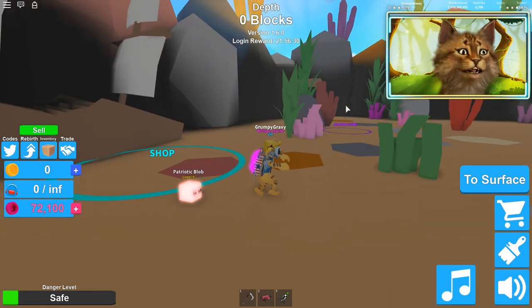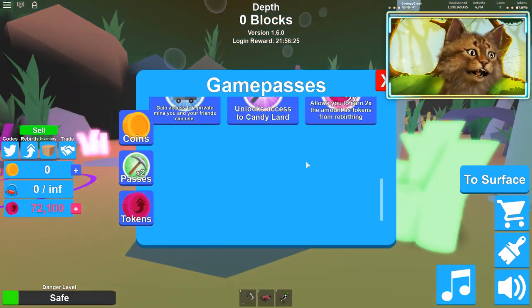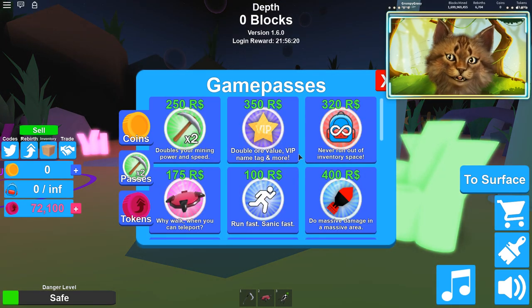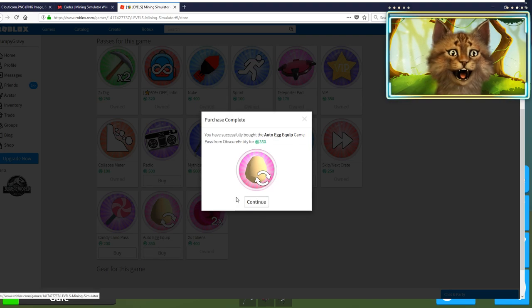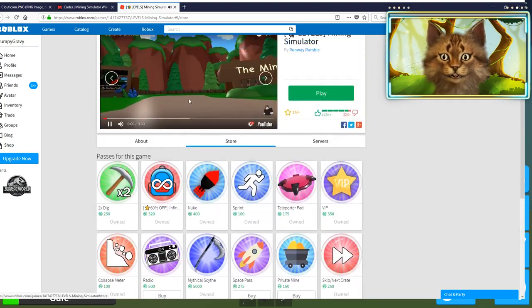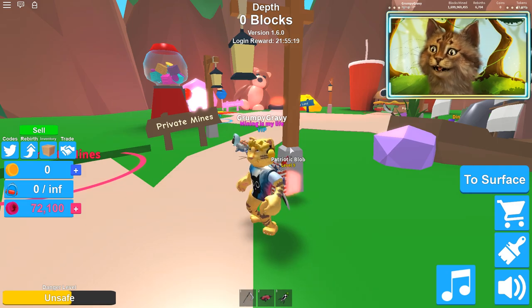There's these Clout Goggles and also a bunch of codes I want to show you guys — there are so many codes. There's also a new game pass, and I think I have to buy it on the actual page. This is the game pass right here. I'm gonna buy it — it auto-equips the next pet — but I think I might need to re-log to get it.